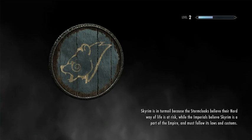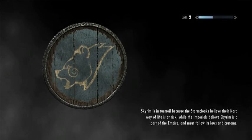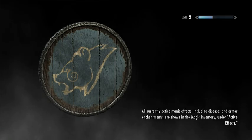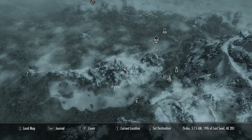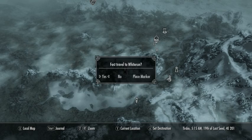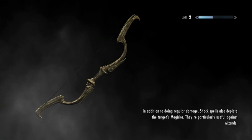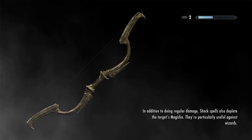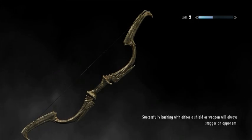We'll fast travel back to town, sell stuff, and then fast travel back here. You might find yourself doing this reasonably often in the game. The fast travel system is really convenient, provided that you've been someplace before. The Illusion school is really useful — once you really realize how useful it is, you'll end up using spells from that school pretty often. And then there's the Restoration school. Let's fast travel back to Whiterun.